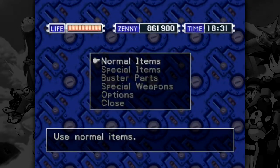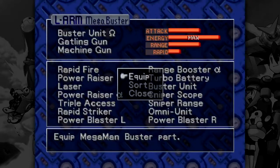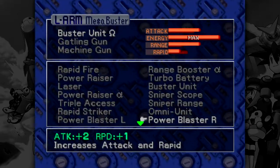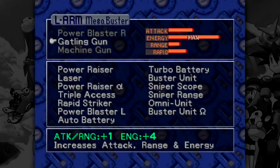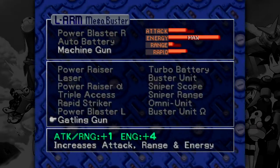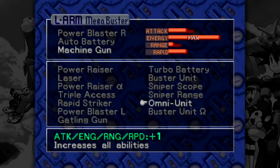Let's go out and change the buster parts. I'm going to use the Power Blaster R, which was the auto-battery we just made. The machine gun... oh, the sniper scope.